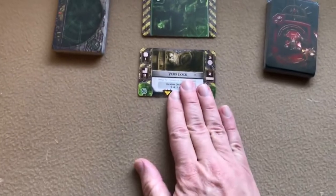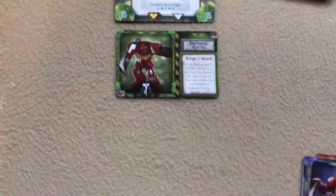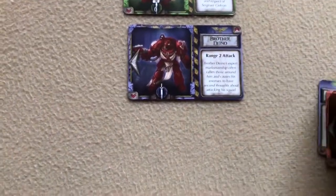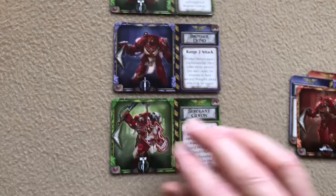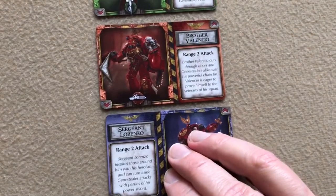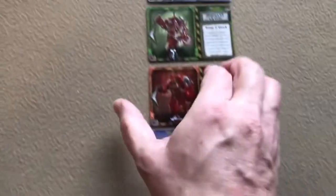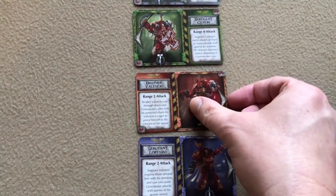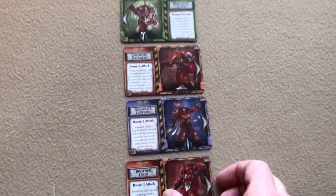Take your deck of space marines and place them in a vertical line under the starting void lock card. The top three cards face left — you can tell by the arrow on the card. So we have Brother Noctis, Brother Dano, and Sergeant Gideon facing left. Then Brother Valencio, Sergeant Lorenzo, and Brother Leon face right. The top half of the formation faces left and the bottom half faces right.